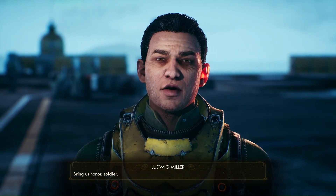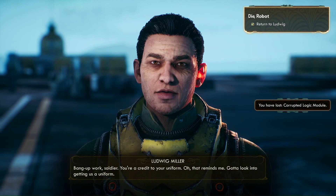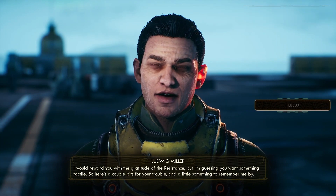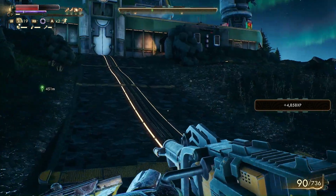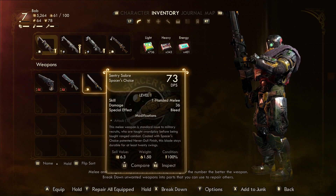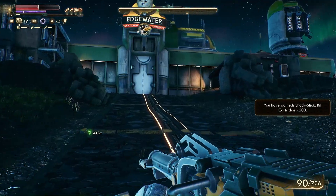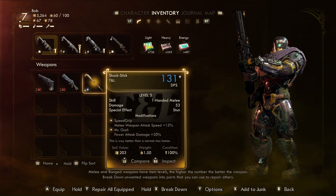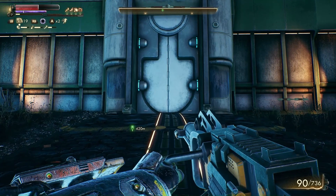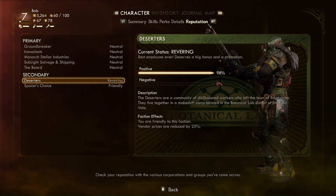But back to this. Ludwig. Bob reporting for duty — I have a logic module. Bang up work, soldier. You're a credit to your uniform. You don't have a uniform. This is it then — the key to humanities. I would reward you with the gratitude of the resistance. I have no idea what he gave me. Did he give me the shock stick? Looks like it. I'll break this down. Friendly, revering — best employee ever. Deserves a big bonus and a promotion.